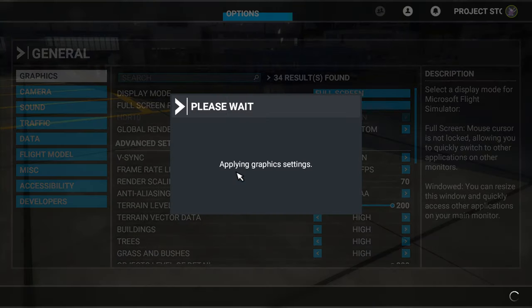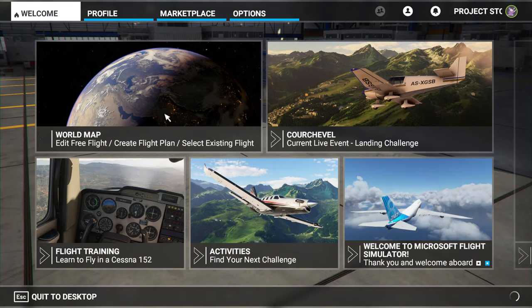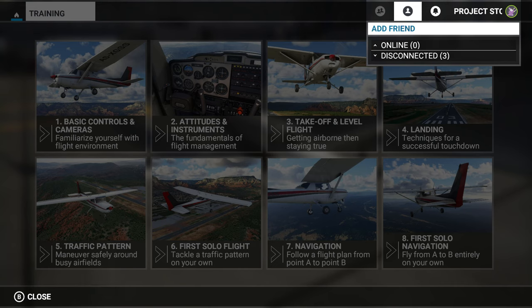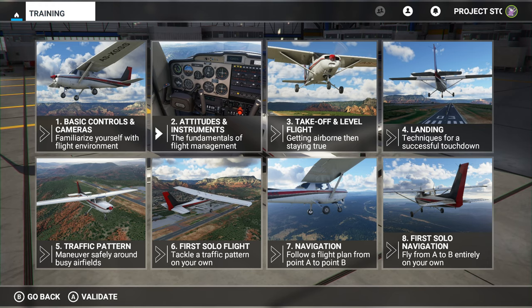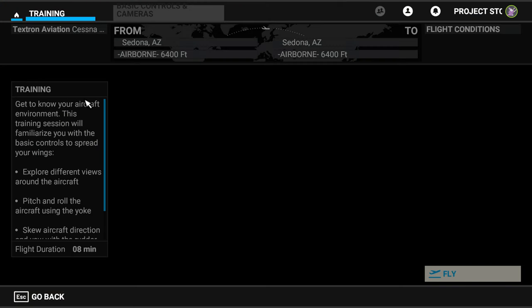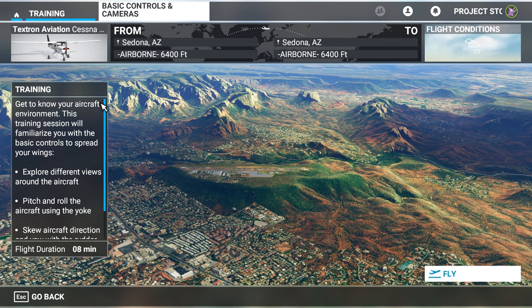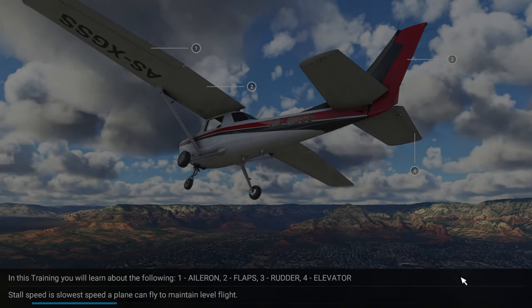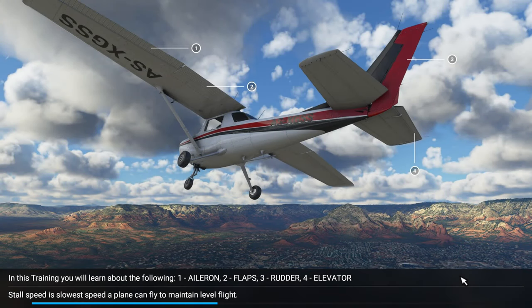Let's jump right in — that's what you came to see. We're going to go back to flight training. I have my Microsoft Xbox One controller plugged in already. I can use that to navigate, but nothing works like the good old mouse. The plane sound gets pretty loud, so let me know how it sounds. We're going to click Fly and we're met again with another loading screen.